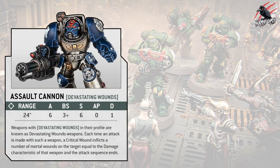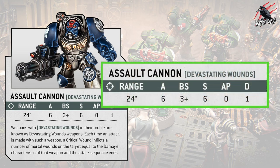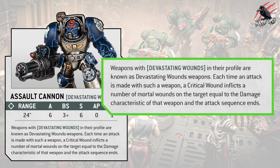Next we've got the Terminator with the assault cannon. The assault cannon has the devastating wounds ability, which allows it to deal mortal wounds on a critical wound — an unmodified wound roll of six. Looking at the stats: range 24 inches, six attacks, ballistic skill 3+, strength 6, no AP, and one damage. Weapons with devastating wounds inflict a number of mortal wounds equal to the weapon's damage characteristic on a critical wound, and then the attack sequence ends — so your opponent cannot roll saves against it.